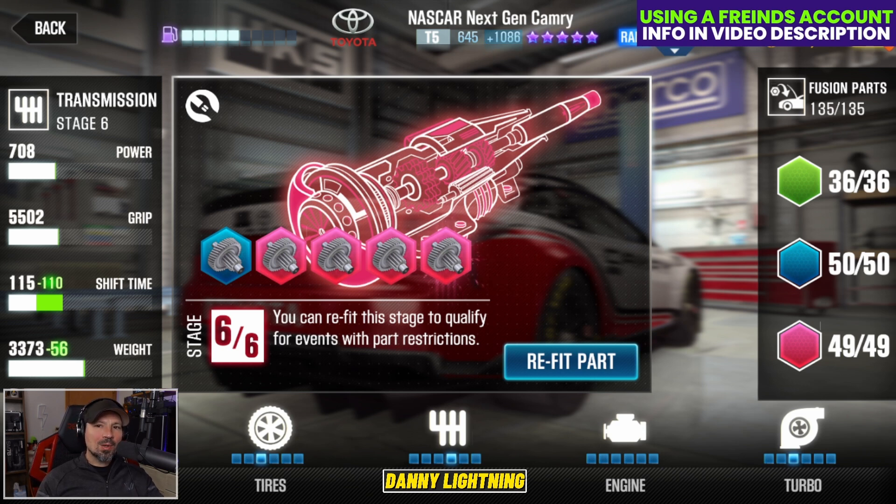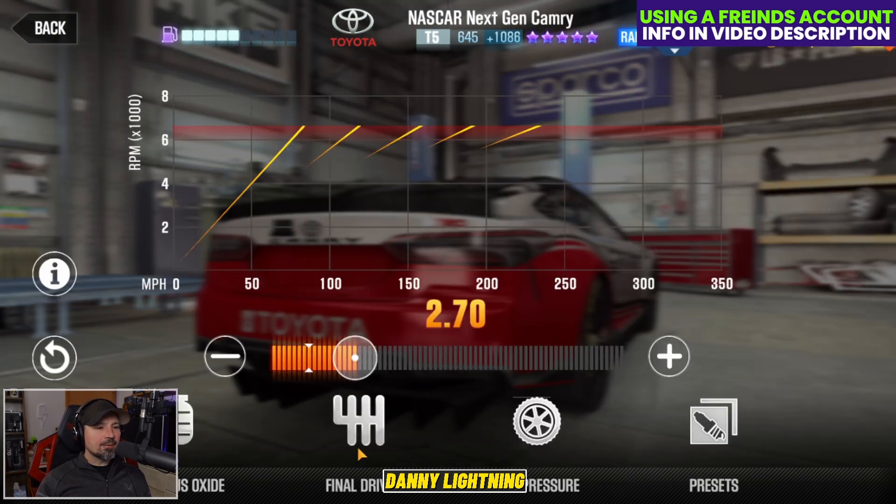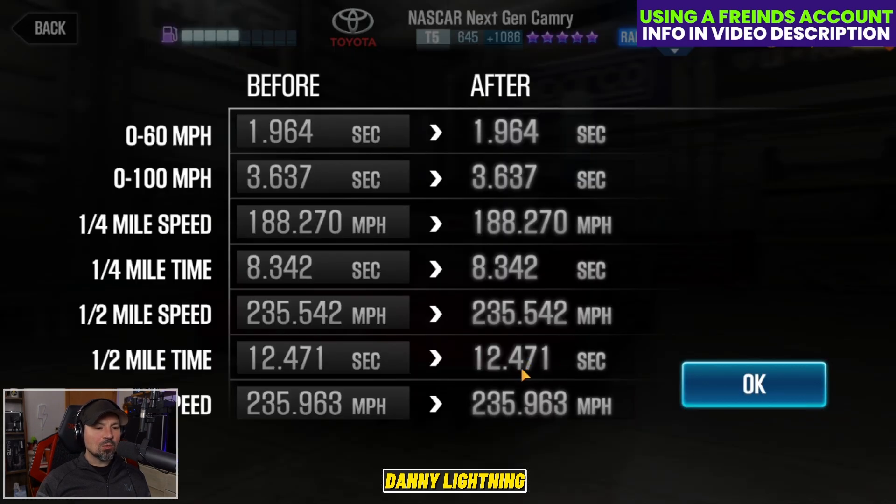So this will probably be an okay live racing tune. If you've already upgraded the car, go ahead and try it out. We got the nitrous all the way to the left. Final drive 2.70 and tires at 26 PSI. And we got a 53 and a 47 up top. That gives us a dyno of a 12.471.